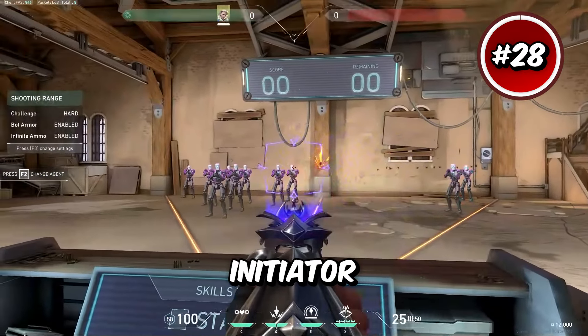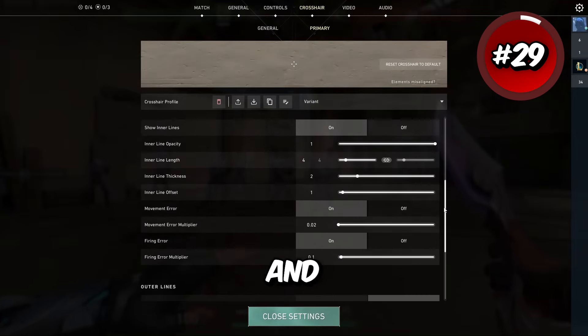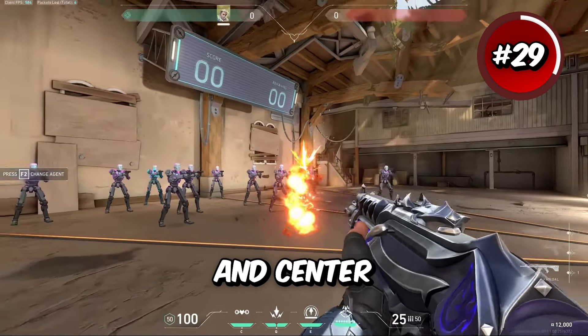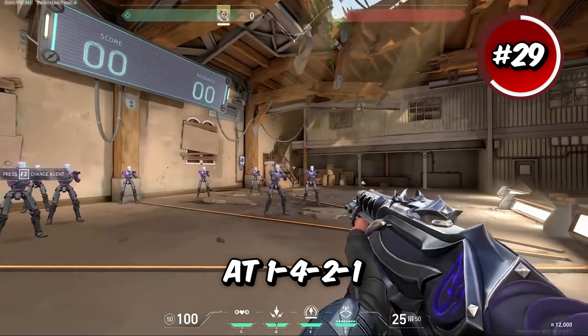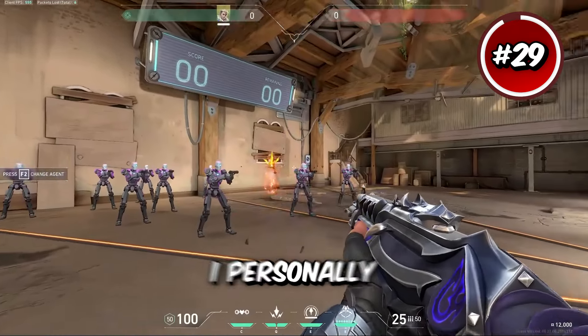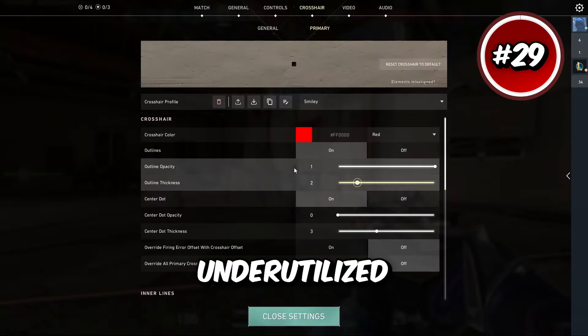This one's for the people who like playing initiator and spraying the Phantom. Varian is a content creator who makes a lot of montages and this is a crosshair from one of his videos that I really liked. It has outlines and center dot off, inner lines on at 1-4-2-1, with movement error and firing error on and outer lines off. I personally really like the movement and firing error on this crosshair and I think it's an underutilized setting.